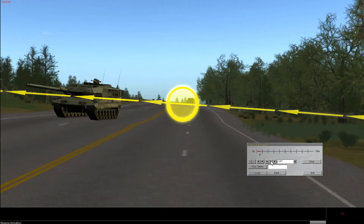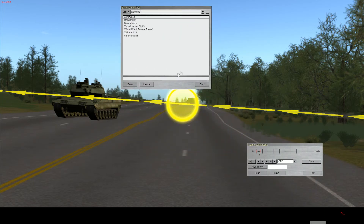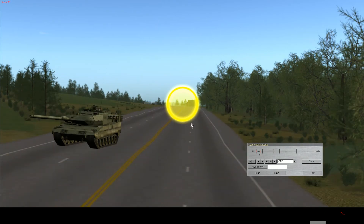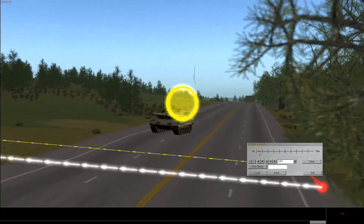Another important feature is that you can save your camera path. If you've created a very complicated camera path, you can save it and reload it again — the camera will follow exactly what you instructed it to do, starting and ending at exactly the same points. Of course, you can also add as many keyframes as you want.